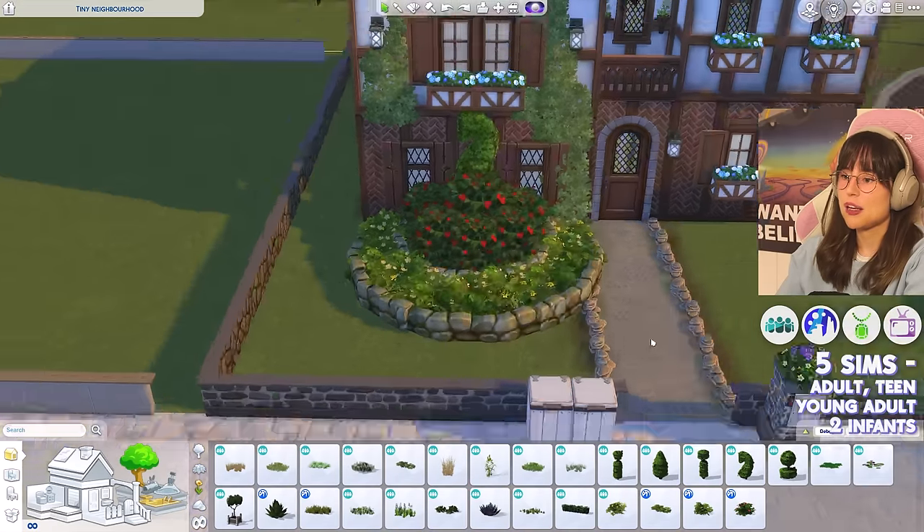For the infant bedroom: nice wallpaper, swapping to a carpet floor using the veto. Going to base game for infant items. Adding a chair, board games, a cat plushie, a phone box, a stacked carpet, a dresser, toys, books, a crystallarium, a plant, a unicorn, and a dollhouse. Most toddler items come from Growing Together. Infant bedroom done.